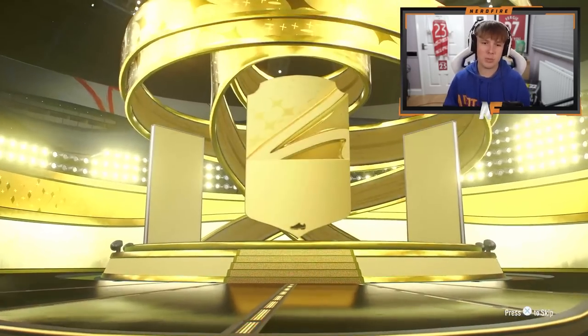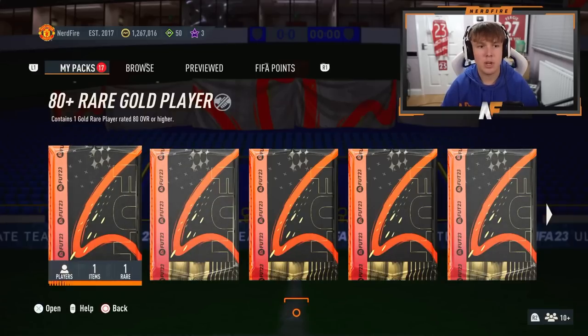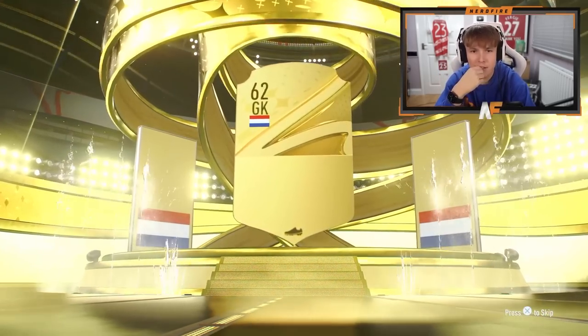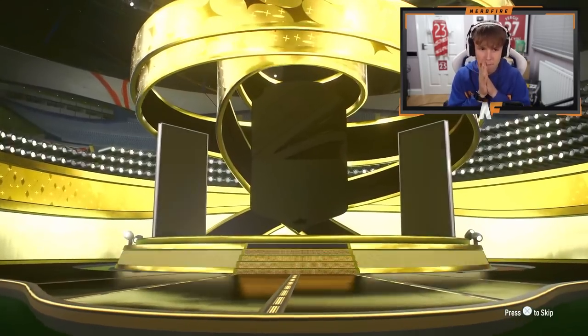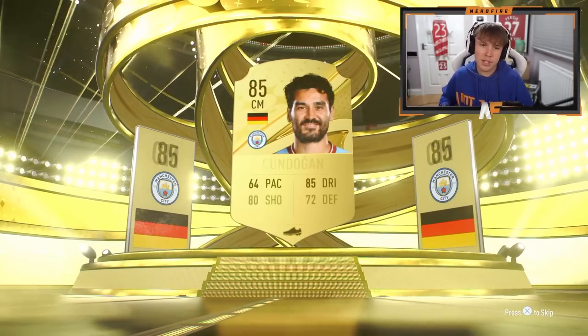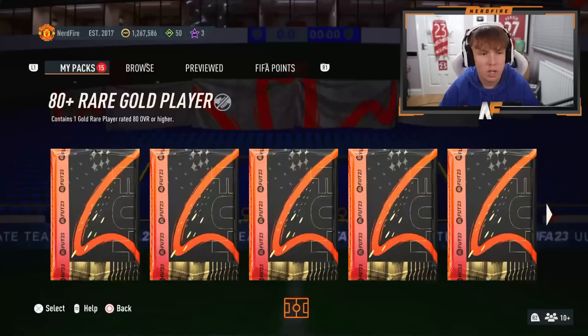Pack number two of the 80 pluses we get Kunku - that's already a dub. This one's not going to be boards either - it's Gaia. Number four, come on, show me some road to the knockouts. It's not even boards - it's Flecking. Number five, halfway through the first ten. Boards at least this time - Germany center mid - Gundogan. That's the first time I've actually packed Gundogan this year.